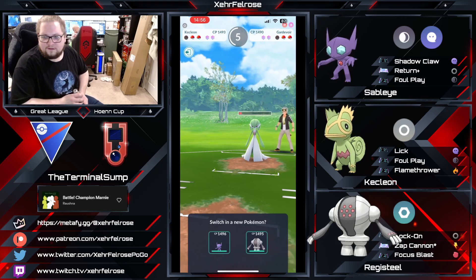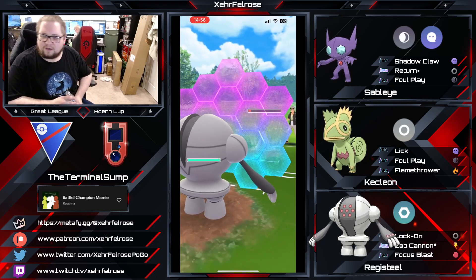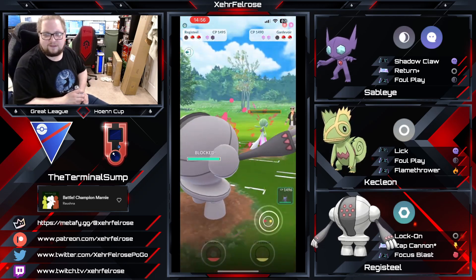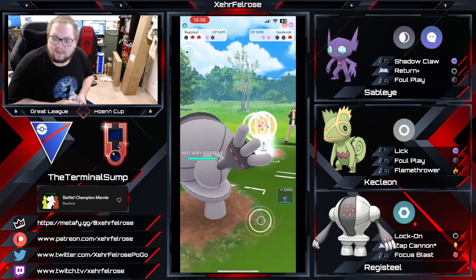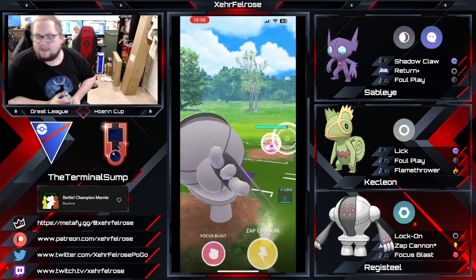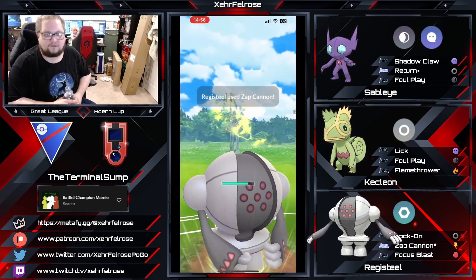Literally one Shadow Claw would take it out. But Terminal Sump very smartly comes in with the Registeel, and he's going to farm down — which is very valuable energy. A Sableye is going to come in, and that is the last Pokemon alive, so these Zap Cannons are going to be great things to throw.